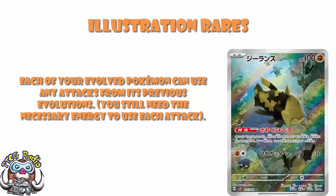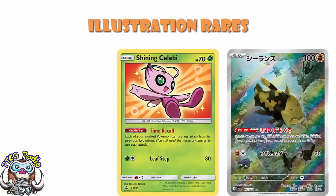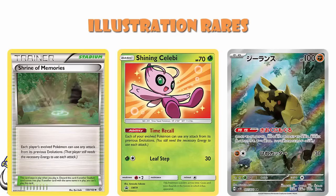What we've got here is an attack which is garbage — 2 energy, 30 damage, nobody cares. But the ability: each of your evolved Pokemon can use any attacks from its previous evolutions. Yes, you do need the correct energy to do so. We've seen this before — we saw it on Shining Celebi, literally the exact same ability, and also on Shrine of Memories, which was a stadium card. Shrine of Memories was better, purely because we had better things to use it with back then. Nobody has yet given me a great answer for what exactly this is for right now. Relicanth isn't a card that has to be good right now — it's a card that will have a lot of potential at some point in the future. It's just a phenomenal ability. It's going to see play.